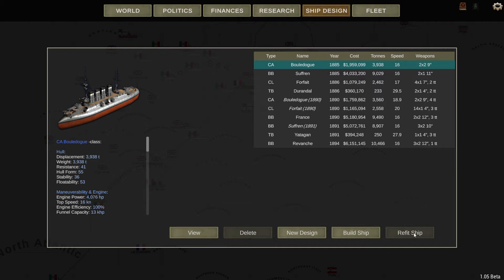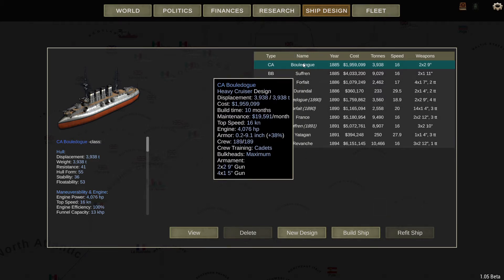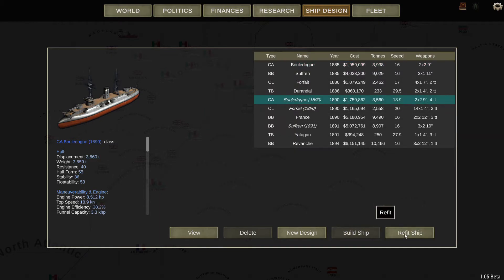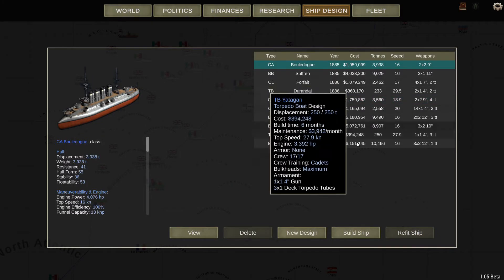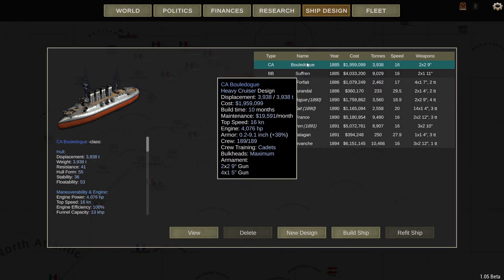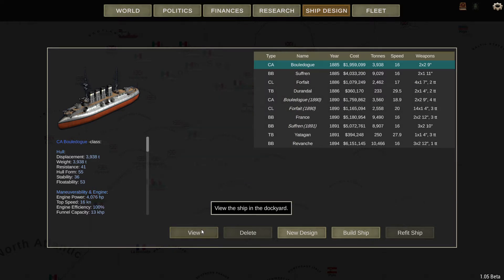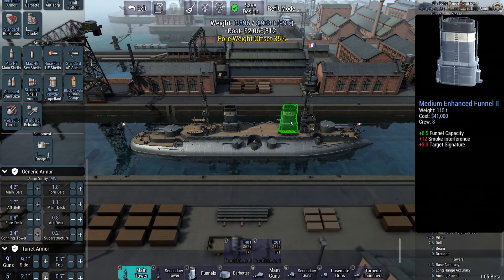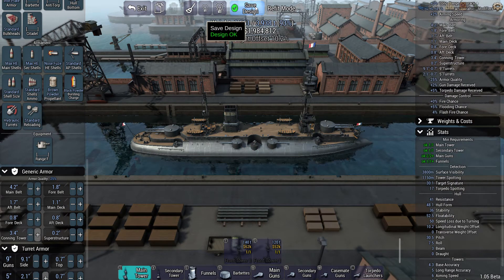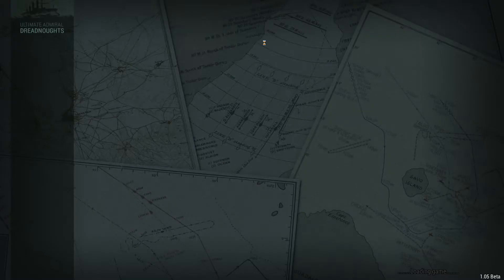I can show you how to do it — just don't actually do it. So for example, take this ship: you go to View, then you click this refit button here — the wrench icon. You then change whatever you want and press Save Design. Once you press Save Design — I'm not going to do it now — but once you press Save Design you will get...